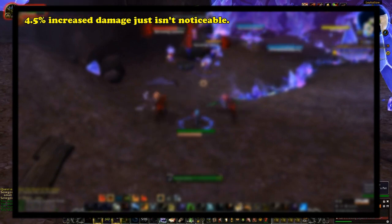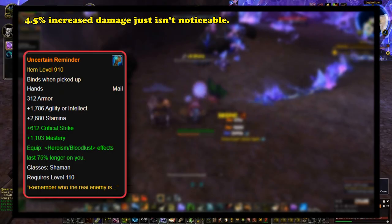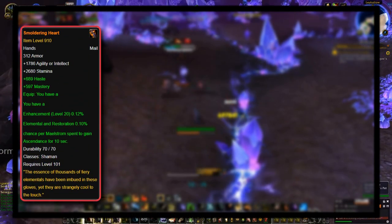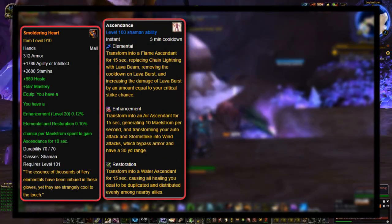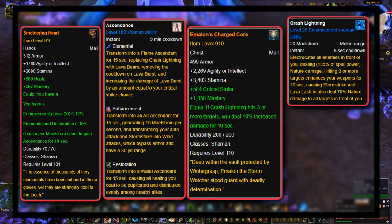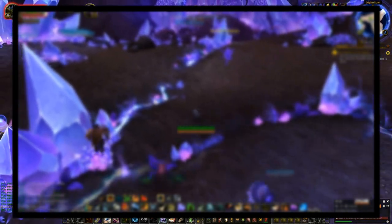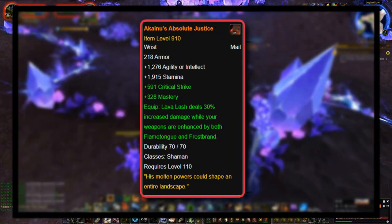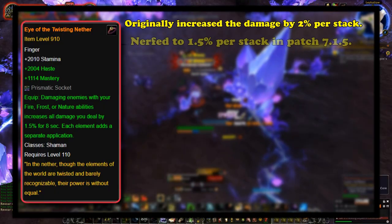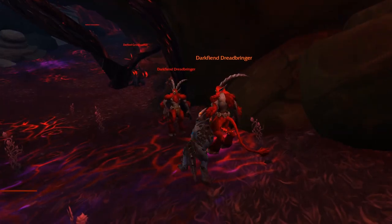The reason this legendary is on this list is because a 4.5% increase in damage is not very noticeable, especially when compared to other legendaries like the Uncertain Reminder, which made Bloodlust/Heroism last 75% longer on shamans, or the best legendary Smoldering Heart, which gave them a chance per Maelstrom spent to gain Ascendance for 10 seconds and substantially increase their damage. Combined with Melon's Charged Core, which caused a shaman to do 10% more damage if Crash Lightning hit more than 3 targets, there was no reason to ever use this legendary. This legendary was also originally nerfed from 2% to 1.5% damage per stack in patch 7.1.5.